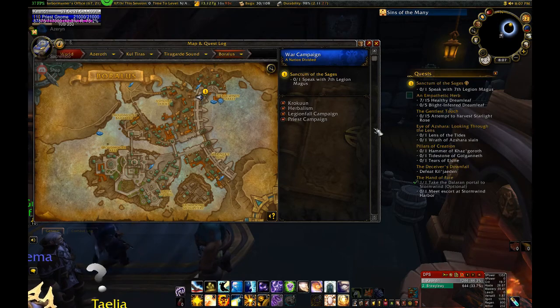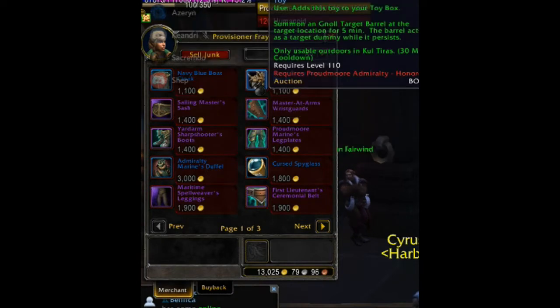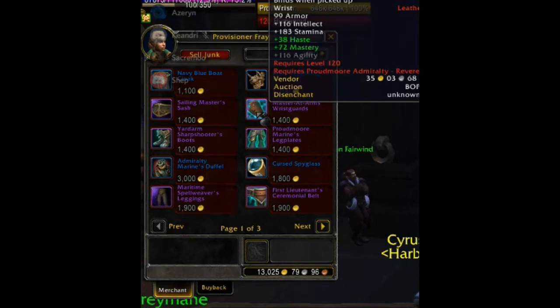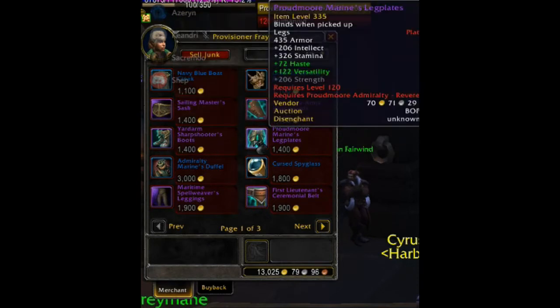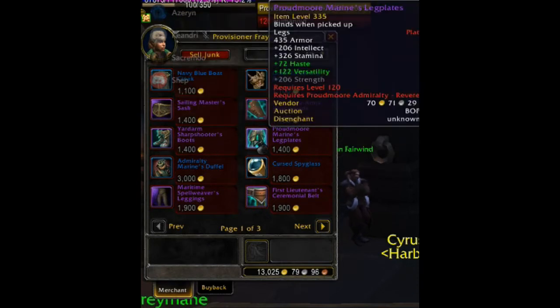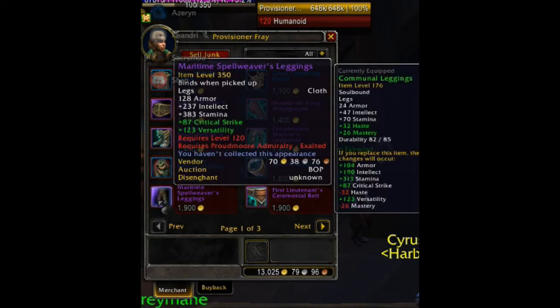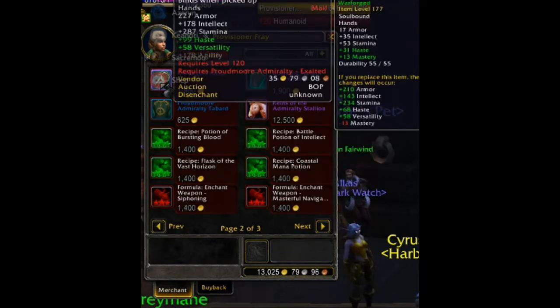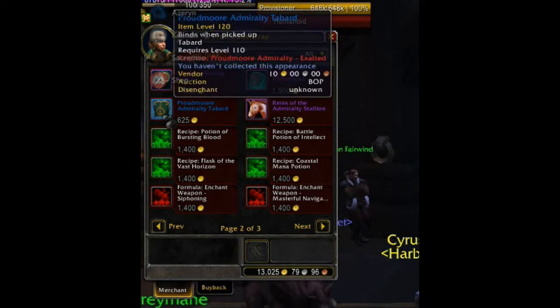Now let's look at the Alliance factions. First up is the Proudmoore Admiralty. Their quartermaster is Provisioner Fray, located in the Harbormaster's Office in Boralus Harbor. At honored they have the cloak, inscription contract recipe, and the engineering goggle recipe. At revered you get cloth waist, leather wrists, mail feet, plate legs, a 30-slot bag, and multiple crafting recipes. At exalted you get cloth legs, leather waist, mail hands, plate wrists, the faction tabard, and the mount — the Admiralty Stallion.